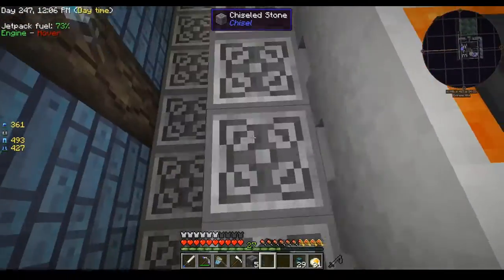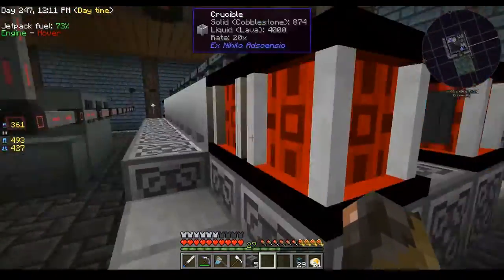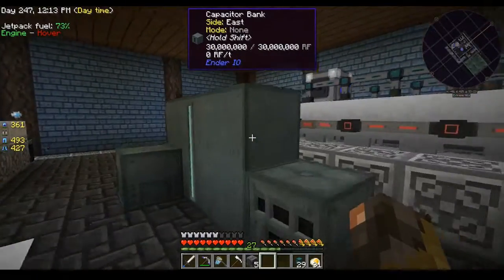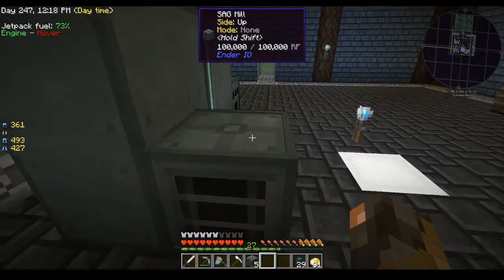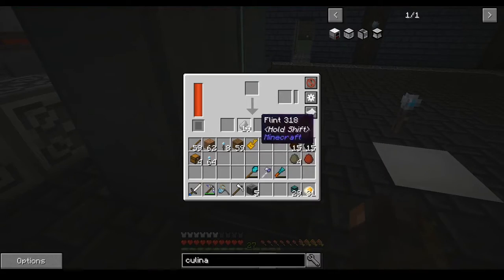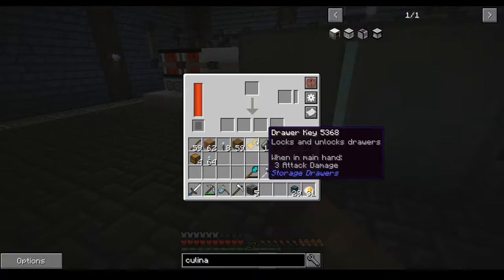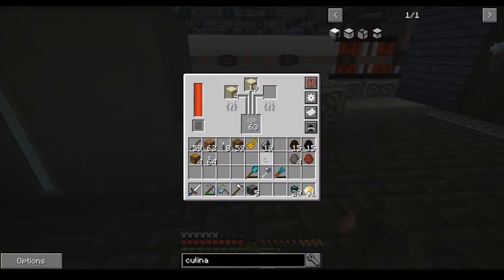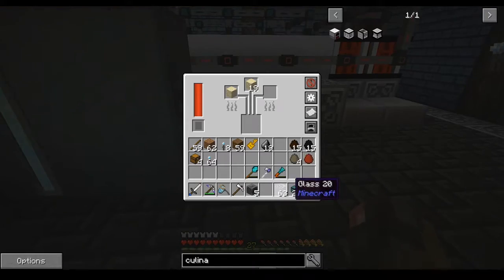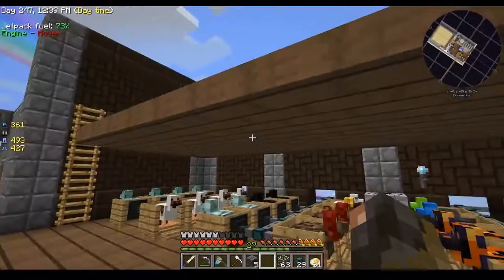This is exciting. So now, when I get around to upgrading these generators — I am almost not using any power at all. What I should do is think of uses for this power, such as the SAG mill here. Like I can make a whole bunch of SAG mills, upgrade them with speed upgrades, and be pumping out tons of glass and stuff like that. I'm sure I'll have many other uses for power as I progress.